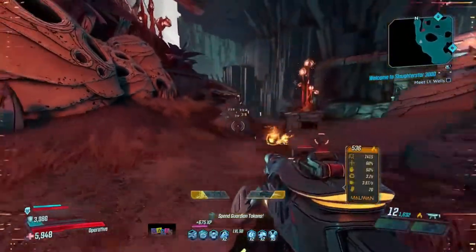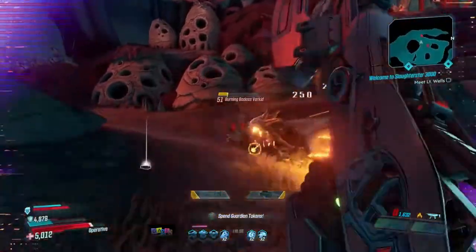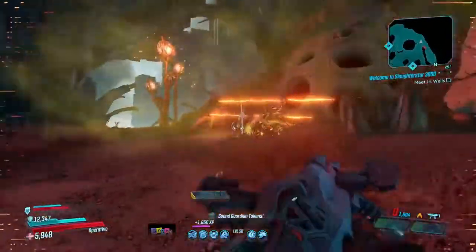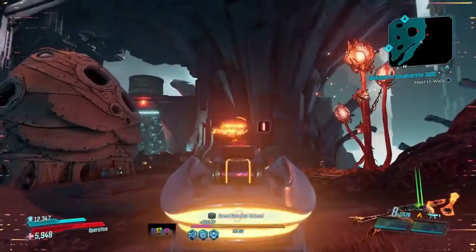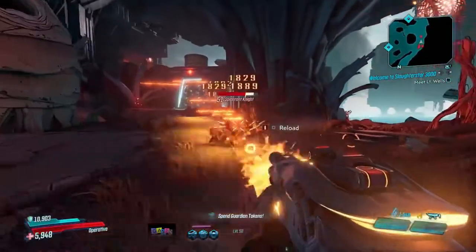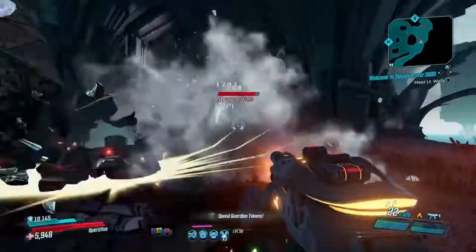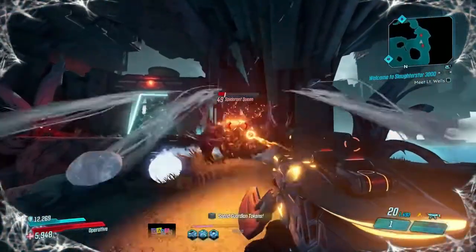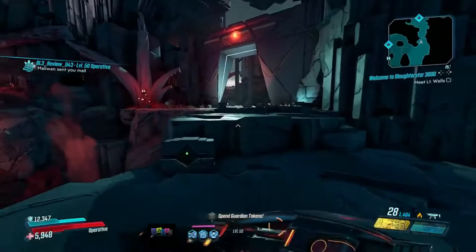It does two ammo per shot, but it absolutely melts face. This thing is potentially pretty OP — I don't even have my clone and drone out right now. When I have my clone and drone out I get 60% gun damage. Let's bring those out and do even more work. I've got it set up so my clone has a copy of my gun, so in addition to me melting things, he's melting things too. This is a pretty OP combo with Zane. We're already doing crazy damage even without the clone active.